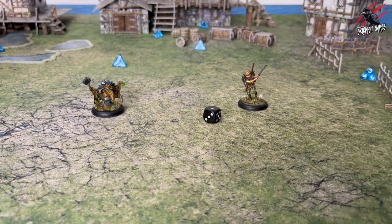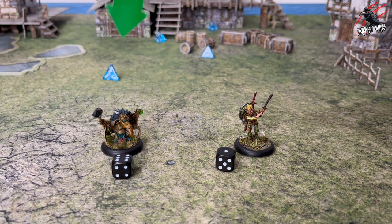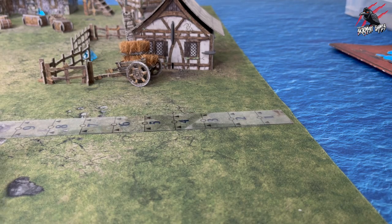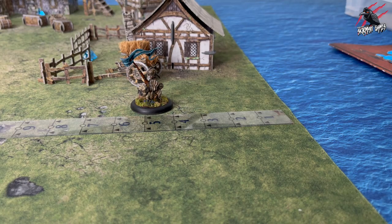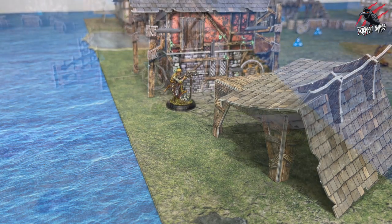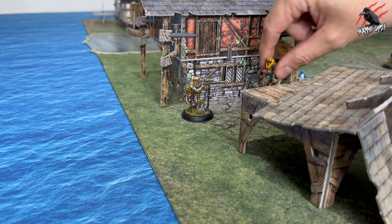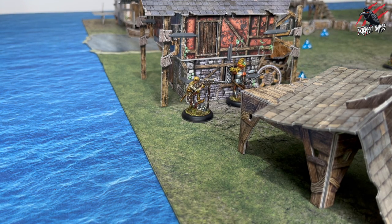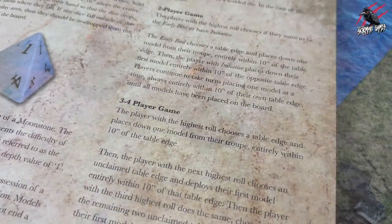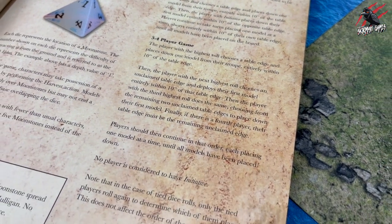Now it's time to deploy our troops. Each player rolls a six-sided die; in case of ties you roll off again. For a two-player game the player with the highest roll chooses if they want to be the early bird or if they want to have initiative. The early bird chooses a table edge and places down one model entirely within 10 inches of that edge. Then the player with initiative places their first model within 10 inches of the opposite table edge. Players continue alternating, placing one model at a time, until all models have been placed. For three to four player games the rules are on page 19.